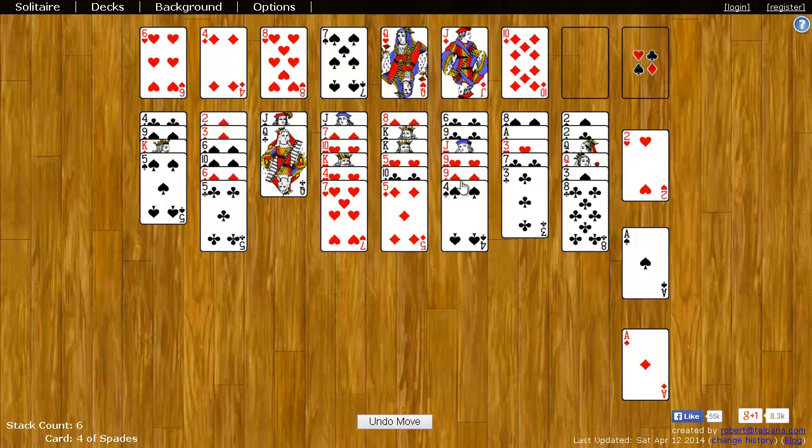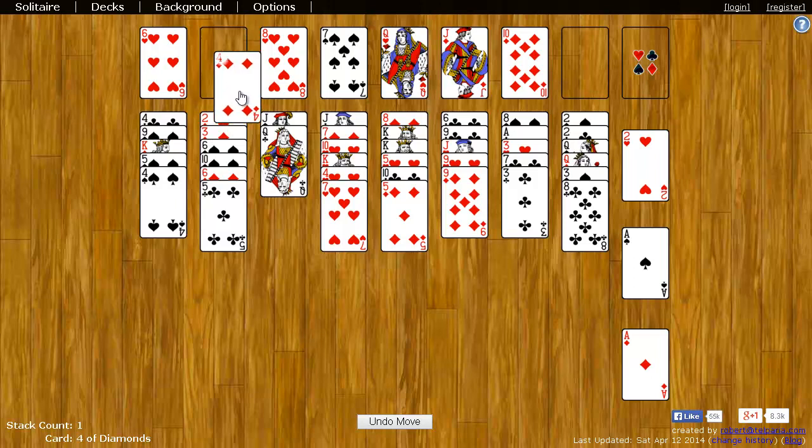You can also stack cards on top of other cards down here in the Tableau. You do this by putting cards on top of each other where it's the same suit and one rank lower. For example, I can take the Four of Spades and put it on the Five of Spades because they're both Spades and Four is one lower than Five. I can take the Four of Diamonds from here in the Cells and put it on the Five of Diamonds here.